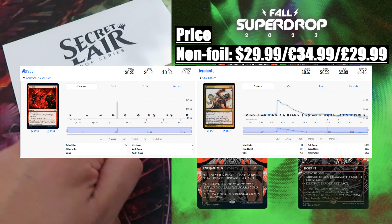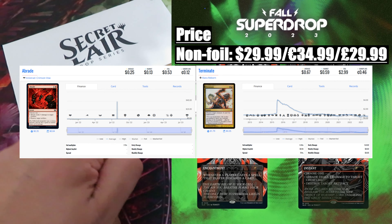Then we have Oppression, a card just reprinted in the Enchanting Tales of Wilds of Eldraine, valued at around $7. While the rest two cards, Abrade and Terminate, have a combined value of only $1. Verdict — worth it 30%. Considering that Wizards of the Coast are reprinting everything everywhere — just look at Oppression, reprinted just days ago — and considering the content value is half the price, this drop is not worth it. Yes, the art is absolutely brutal, but still not worth it. My advice: save your money.